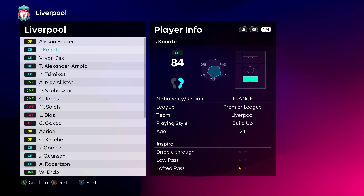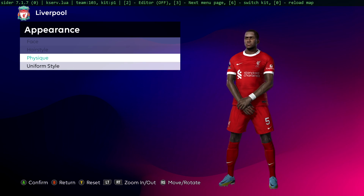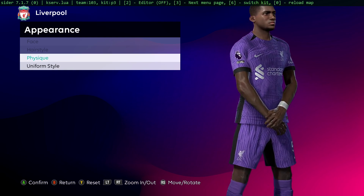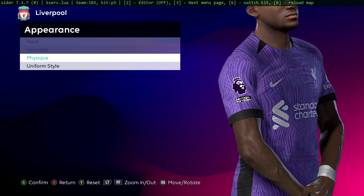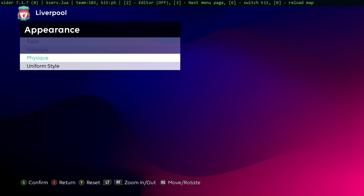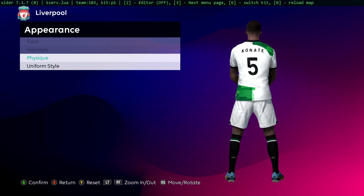Seperti itu tadi penampakan dari kit putih-putihnya Arsenal. Kita coba cek Liverpool. P2, nah ini masih sama ya. Untuk kalian sabar saja, untuk kit musim depan pasti ada update, itu sudah pasti. Alternatif jalan aja deh, ternyata tidak ada.